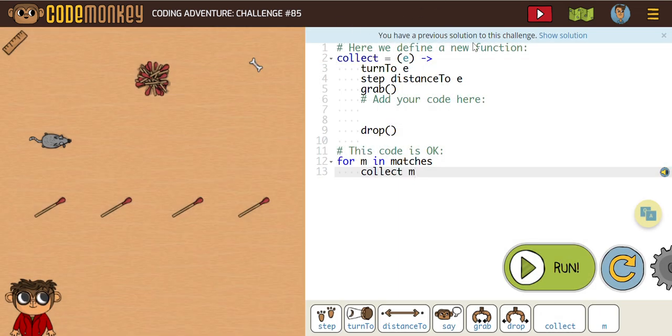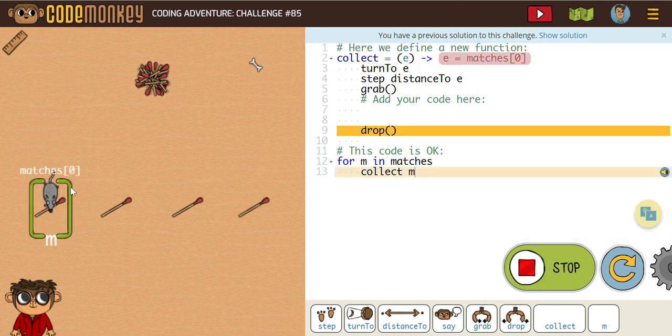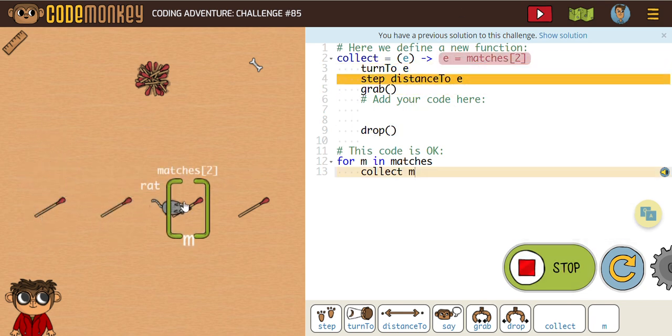So as you can see, our function is called E. It says turn to E, step the distance to E, grab the match. So what we're missing here is a turn to pile and step distance to the pile. If I run this right now, notice it doesn't know what to do once it gets those matches.